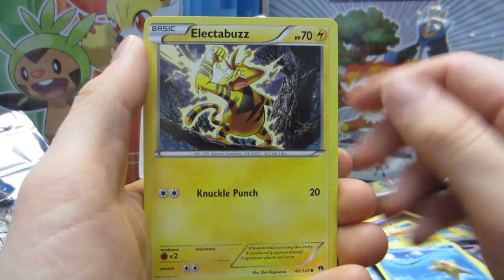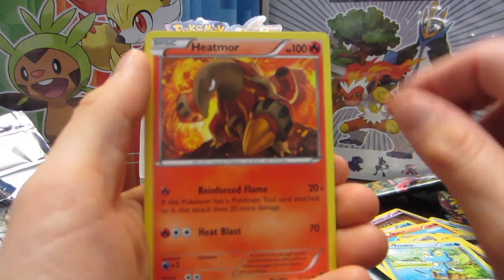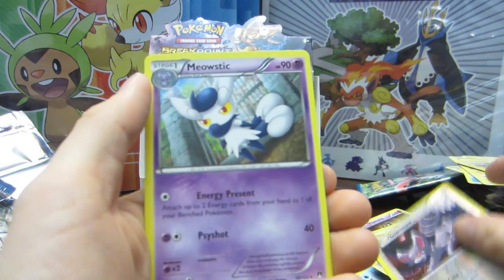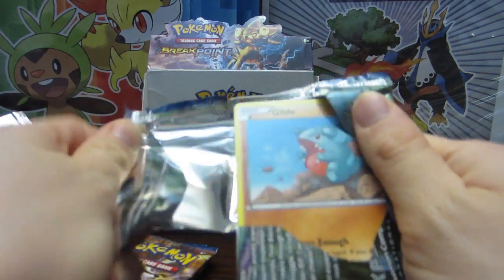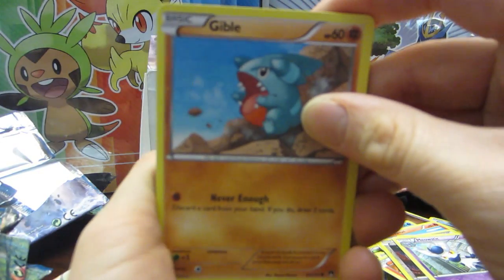Blitzle, Staryu, Electabuzz, Ferroseed, Ferroseed, Heatmor — which we didn't have yet — Doduo, Potion, a Glameow, and a Meowstic. Well, we've got four packs left — what do you think? Do you think we're gonna get an Espeon? Because I don't think we're gonna get an Espeon. I think our luck has been extended getting a secret rare — oh my god, that's amazing.